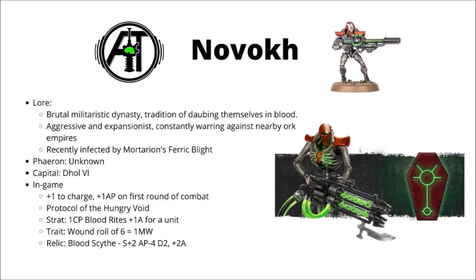Finally for the major dynasties we have Novokh — the close combat focused ones. The Novokh dynasty is a brutal militaristic one with a tradition of daubing themselves in the blood of their fallen foes, which is why their head and pauldrons are painted red. They're aggressive and expansionist, constantly warring against nearby Ork empires, and their exploits recently brought them into contact with Mortarion who unleashed the Ferric Blight upon them. In-game they get +1 to charge — meaning 8-inch charges out of deep strike — and the AP of their combat weapons is improved by one on the first round of close combat. They also get both parts of the Protocol of the Hungry Void: +1 strength and another pip of AP minus 1 on sixes, meaning they'll have a turn of absolute carnage.